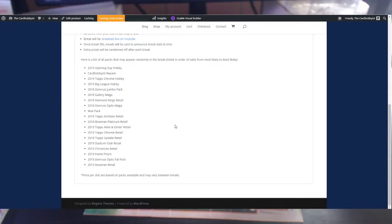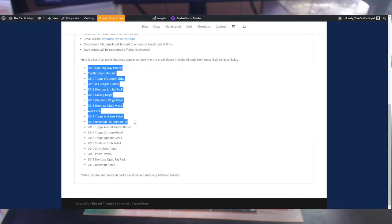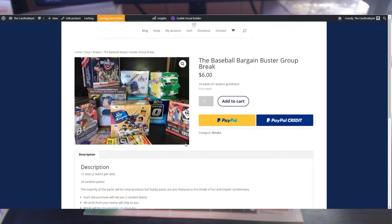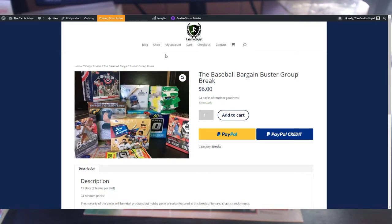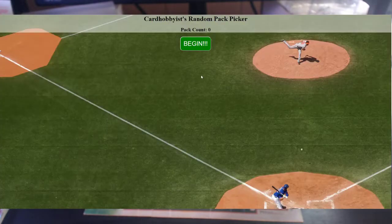The site has all the information and shows all the packs that are possible to get. I think this is a pretty cool little idea and hopefully we get it filled up and break it. I don't have a set day - I'll just wait for the break to fill up. Let me show you the web app: here's the pack picker, and while we're streaming I'll let participants pick numbers and packs will be randomly generated.